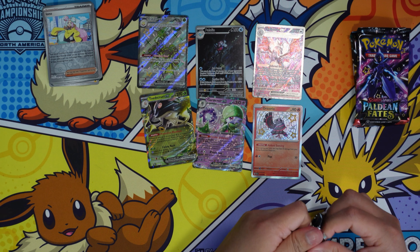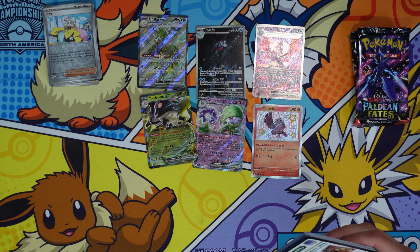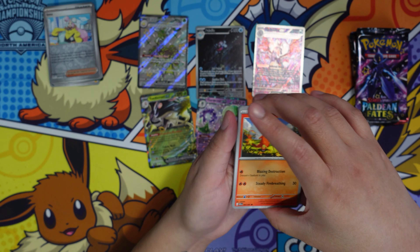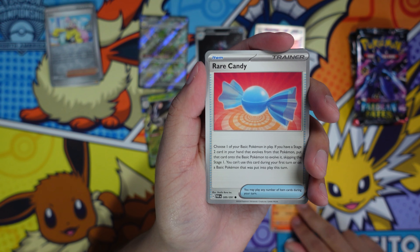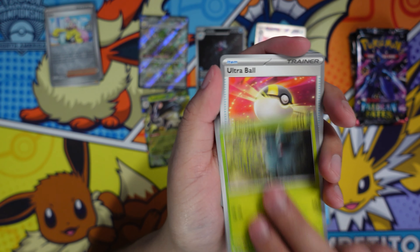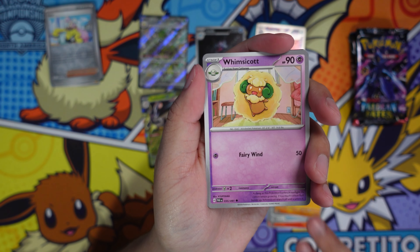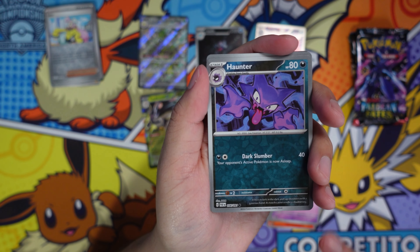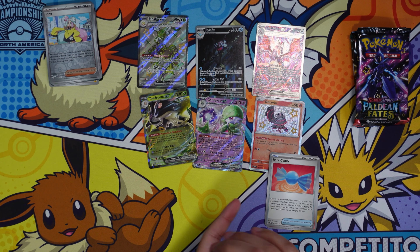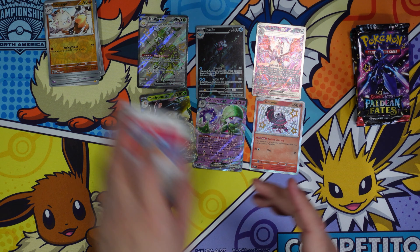Now I'm starting to understand where the pulls are, because I was just opening them without really paying attention to which slot has which. I think I now understand that. We got Rare Candy, Freaky Backs, Pineco, Ultra Ball, Primeape, and Whimsicott — so cute — and Haunter.